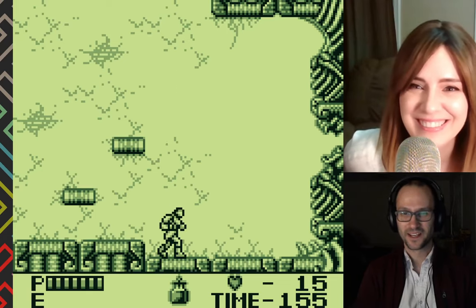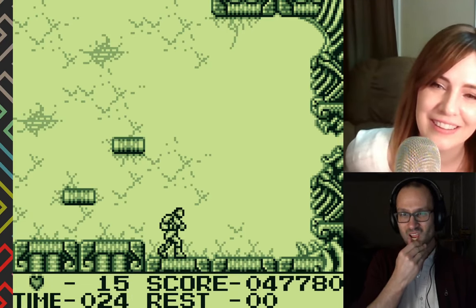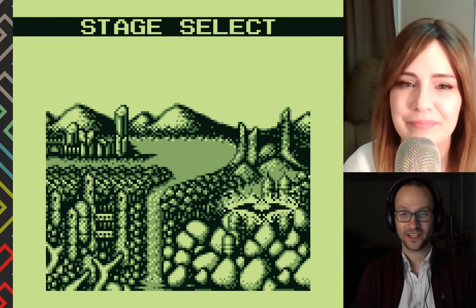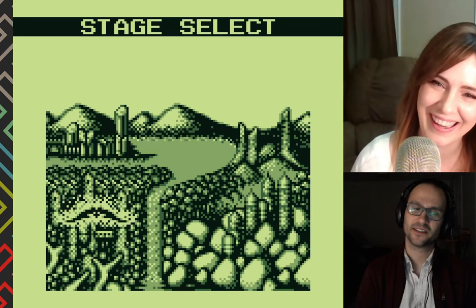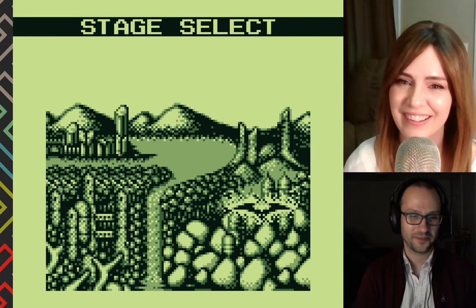Nice — see ya! He's got rib cages. Why doesn't it show him collecting the orb? It's probably in the instruction manual. I did kind of cheat there by using save states because I couldn't remember how to beat that boss.